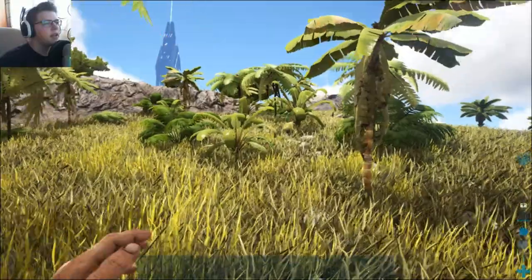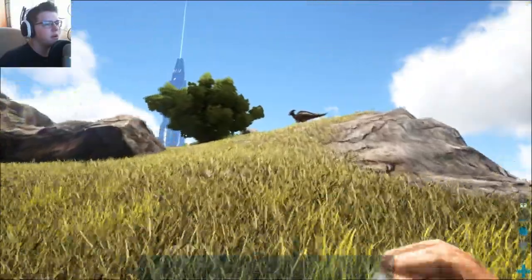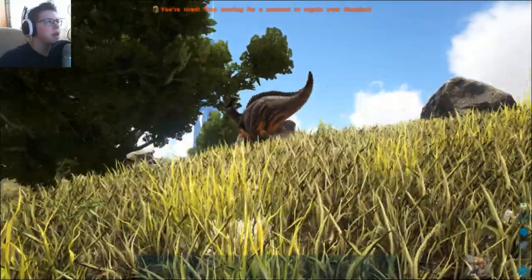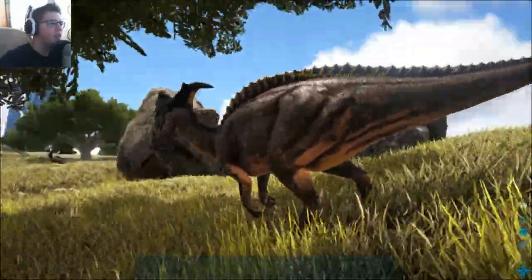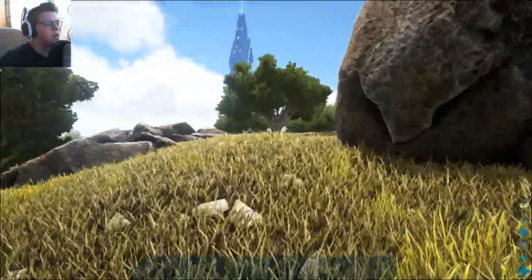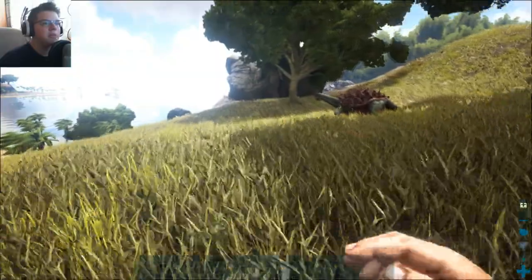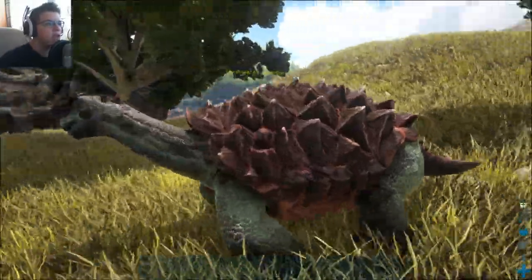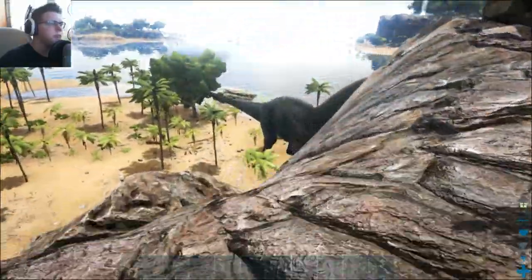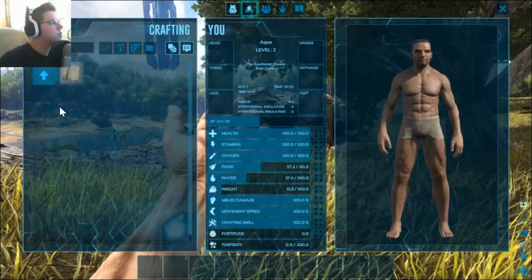Oh, that's a dinosaur! I want to go to that building over there — what is that building? I probably need like a flying dinosaur to get up there. The one thing I do find cool about this game is these dinosaurs, man. Wild female parasaur level 20 — these are sick! I've heard you can like tame them and stuff. I have no idea how to do that. You probably got to beat it, kind of like Pokémon, right? That's what I'm guessing. That is a big dinosaur.